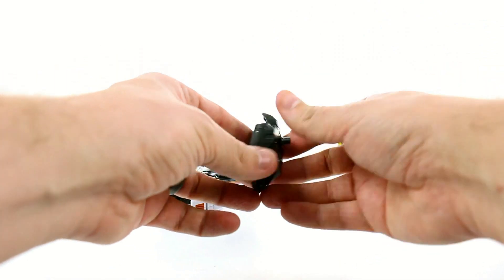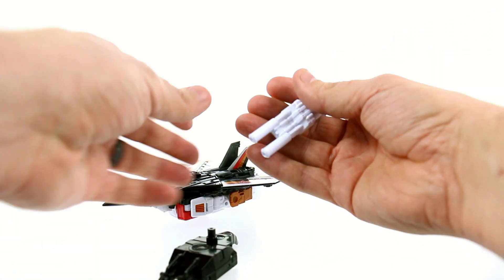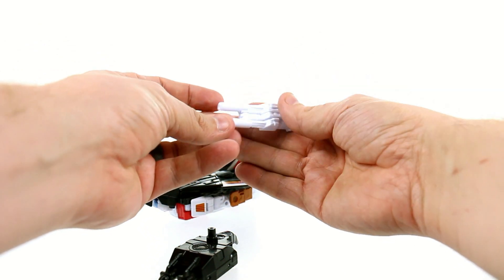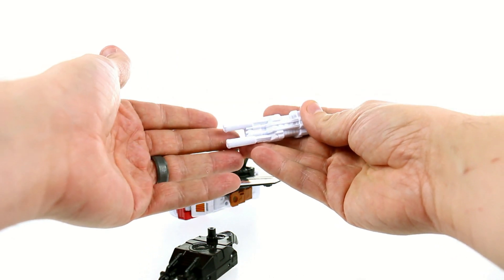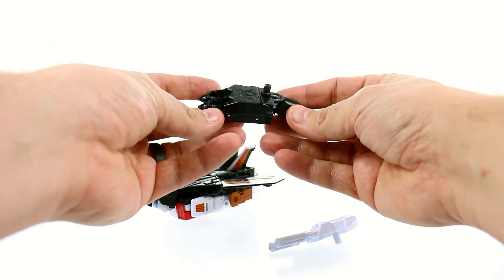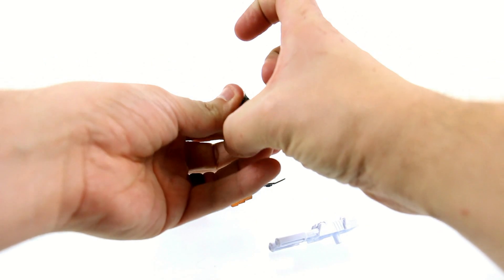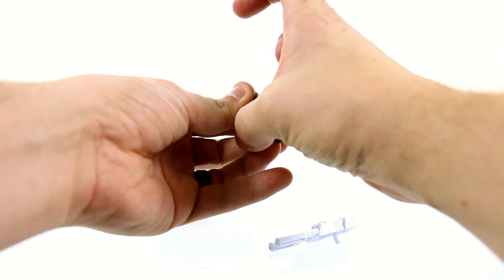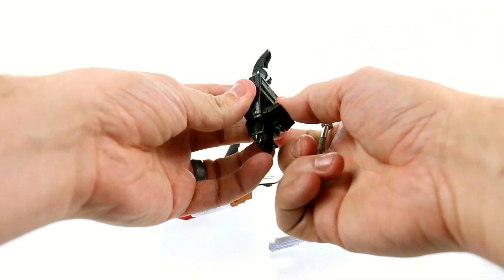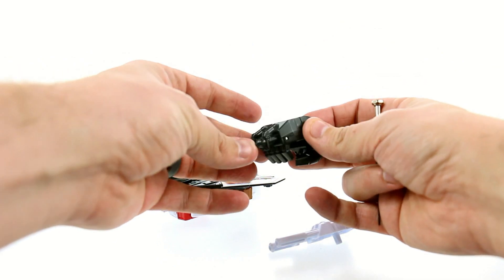He comes with two accessories: a white gun — this is the exact same mold as one we got previously but it was black — and then a foot piece that can also be configured as a hand. In foot configuration you pull out this little tab, fold it up, and you can have him with a hand with some missiles on there.